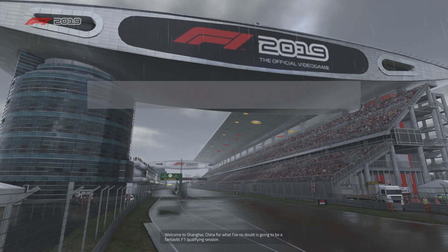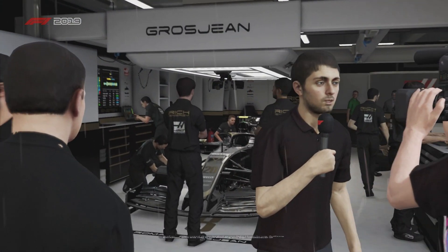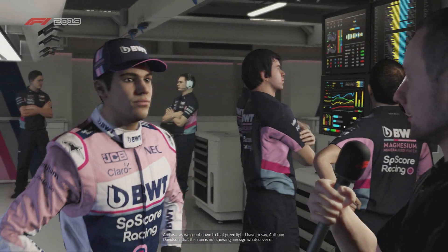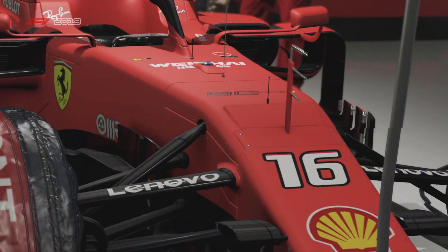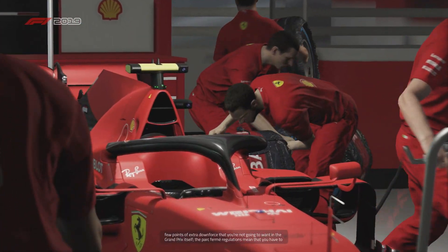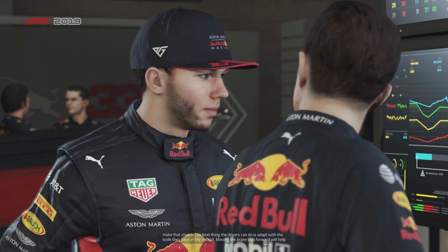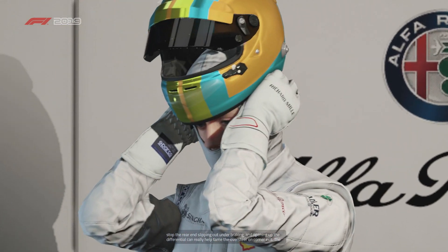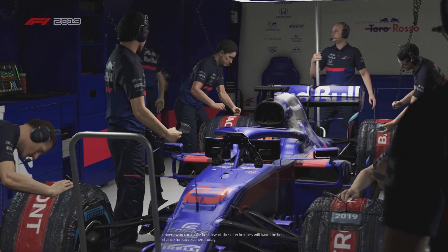Welcome to Shanghai, China for what is going to be a fantastic F1 qualifying session. The rain is not showing any signs of abating. Setup changes will be needed — drivers need to think about the race tomorrow, not just qualifying. Moving the brake bias forward will help stop the rear end slipping, and opening up the differential can help tame oversteer on corner exit. The drivers who make best use of these techniques will have the best chance of success.